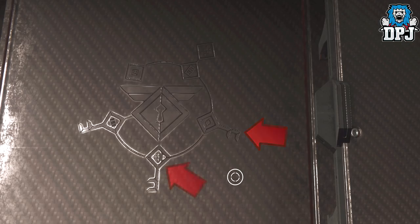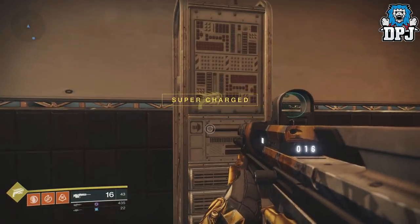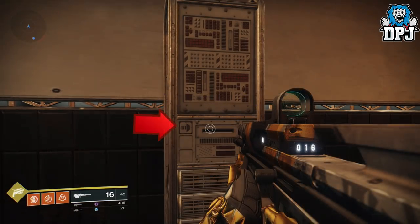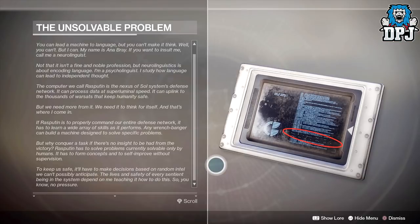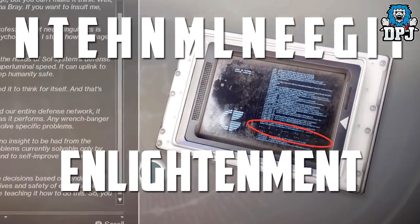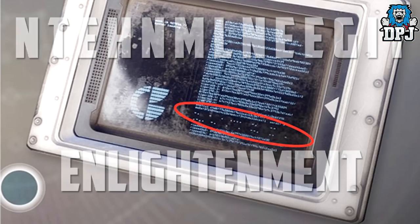The fourth symbol has only been found near the terminals near Anna Bray so far — the same server rack terminals you slot her diaries into. The tablet shown when reading these files does contain Morse code with the letters N-T-E-H-N-M-R-N-E-E-G-I-T, which is believed to be an anagram for 'enlightenment.' There will likely be other diaries containing even more Morse code, but that's yet to be proven.